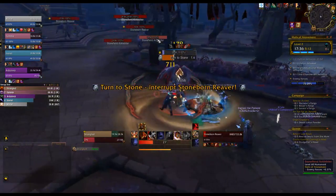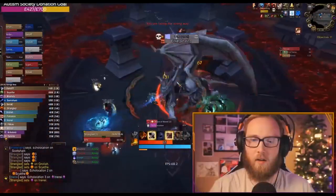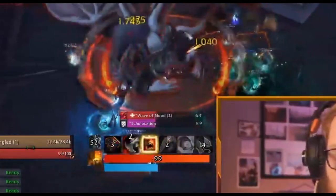Next, we have DBM — Deadly Boss Mods. This is effectively a giant warning system to tell you the right things to do at the right times in raids or dungeons. It tells you to cast interrupts, move out of line of sight, and get out of certain locations if you're standing in something dangerous. It warns you about upcoming boss spells and shows a list of cooldown timers for what you need to watch out for. If you're a DPS, it helps you predict and time your interrupts.